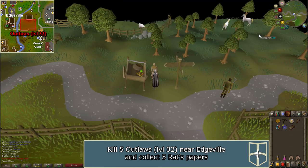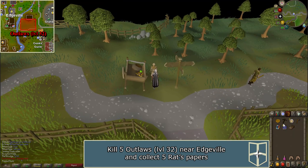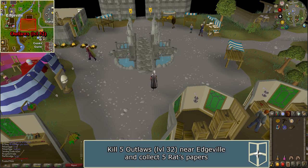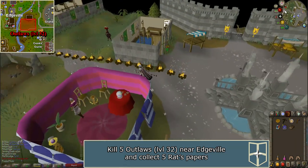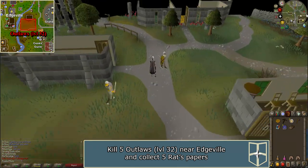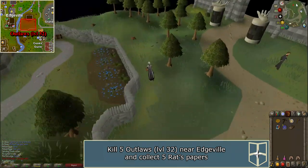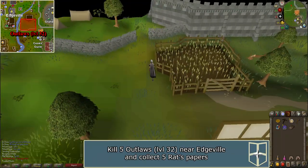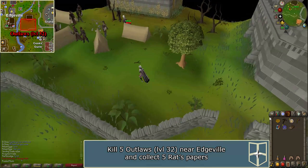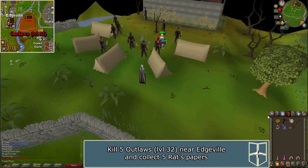Now you must find the five outlaws and kill them to retrieve Rat's papers and fill the folder. The outlaws, level 32, are located west of the Grand Exchange, south of Fairy Ring DKR. You can use a Varrock Teleport to get there quickly or simply walk. Once there, kill the five outlaws — they should each drop Rat's paper. Collect five of them.